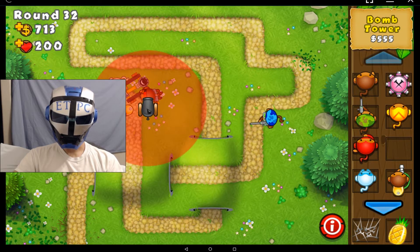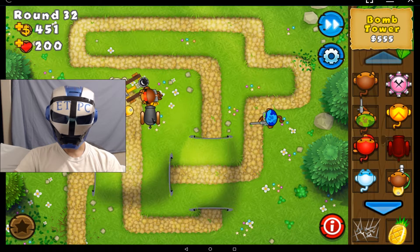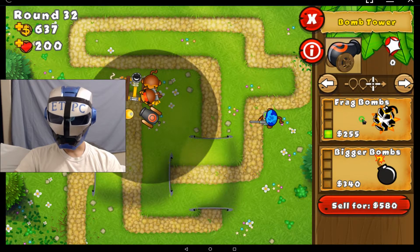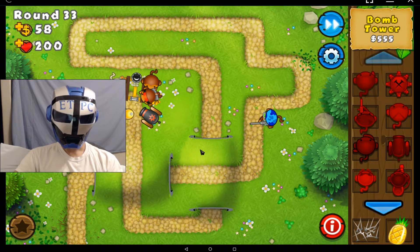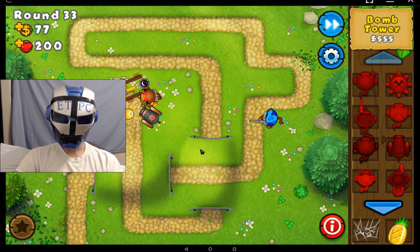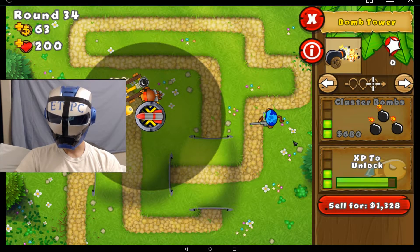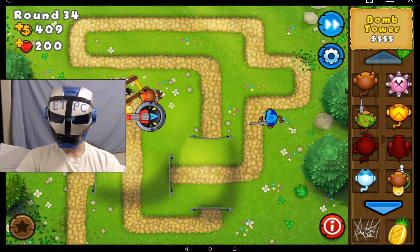Now I'm going to get a bomber. Put it right there — these have some decent range once you upgrade it. Extra range, frag, bigger bombs, let's do this. We're at round 33 with some camo guys coming. Keep playing like we know what we're doing. Get a missile launch and I'm going to add the cluster bombs to that as well.